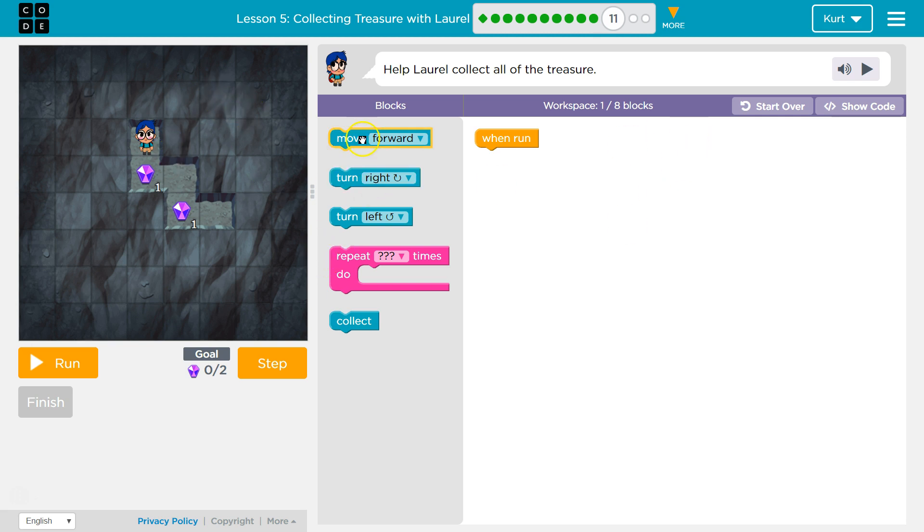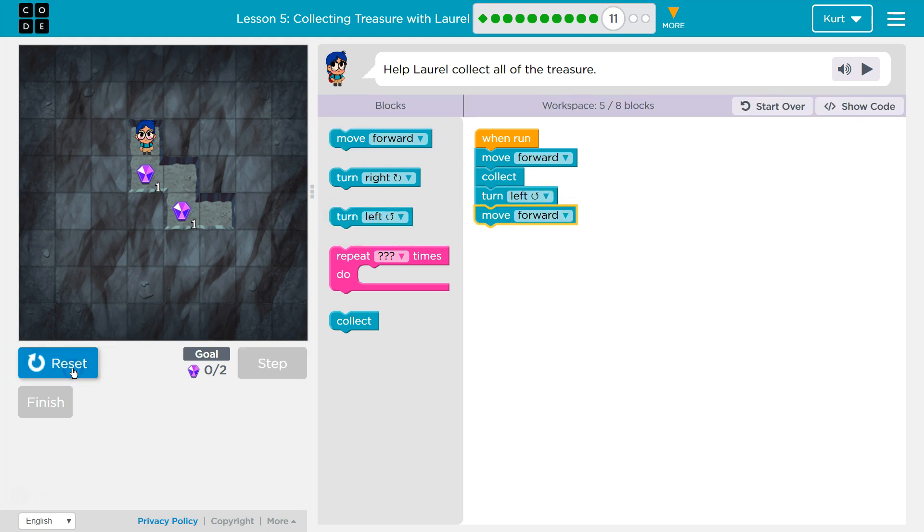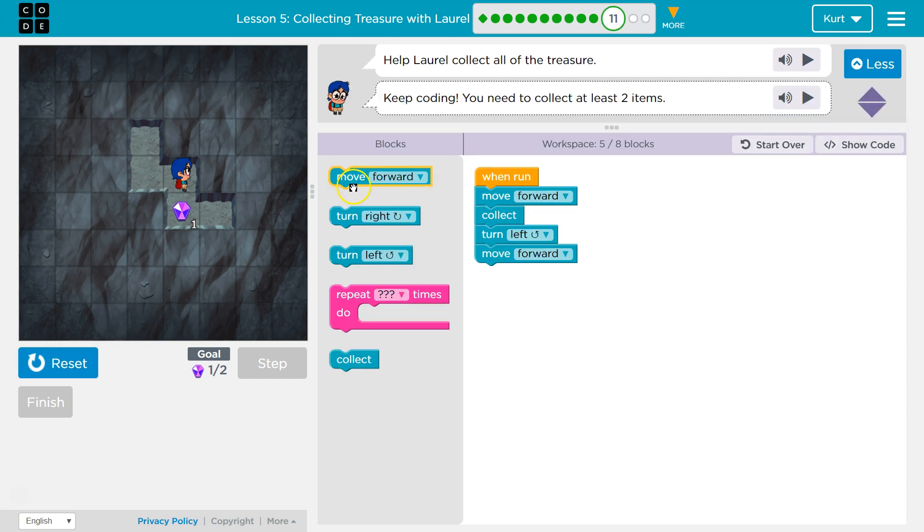So I think we're going to go forward, and then we have to use the Collect block and make sure these are all connected, otherwise it won't work. And then it looks like I want to turn left, forward — let's see — and then right. Let's try.